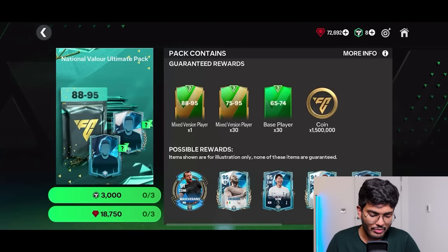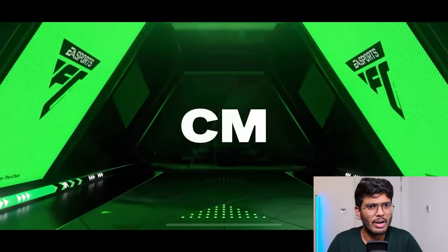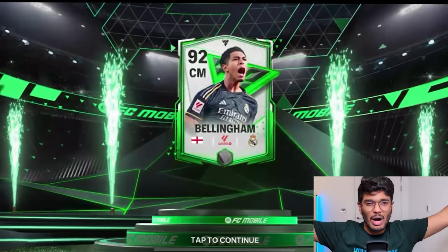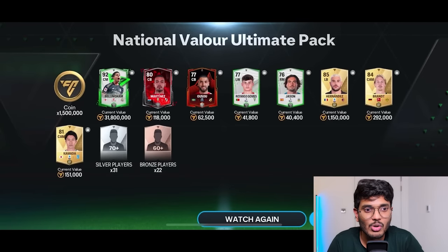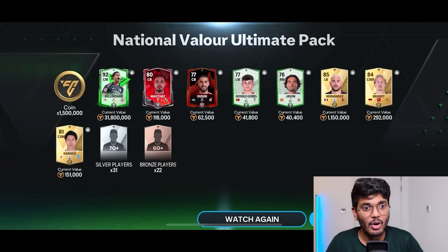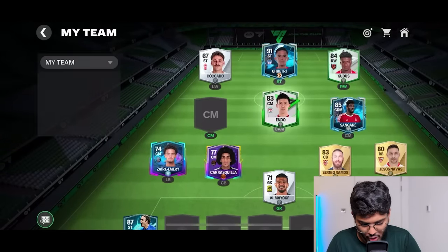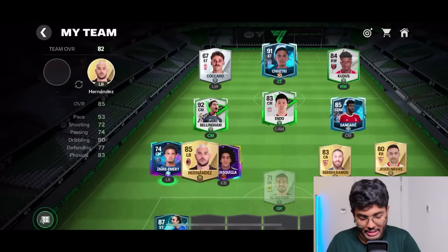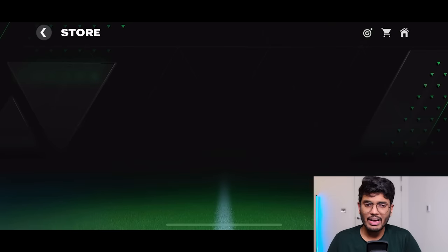With 72,000 gems left, I'm going to open the National Valor Ultimate pack — 18,750 gems, quite expensive but we gotta risk it. It's a National Valor player... Jude Bellingham! Oh my god, we got 92 rated Jude Bellingham! Let's go! We also got Theo Hernandez base card and Julian Brandt — three players to place. Jude Bellingham is going for 31.8 million coins. Theo Hernandez goes to left back. Changing to a 4-3-0 holding formation. We're up to 83 OVR, still far from the 90 rated mark, but we've still got a few more packs.